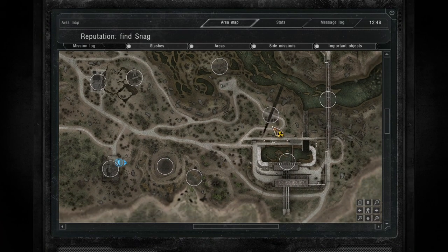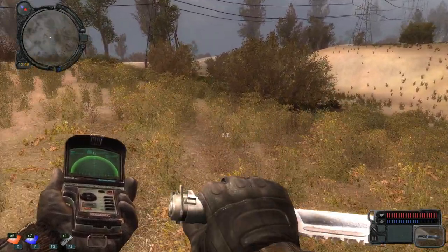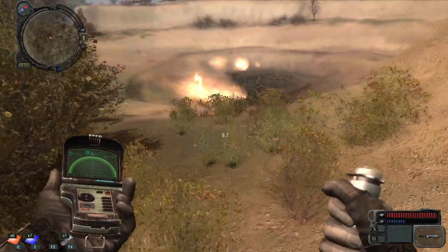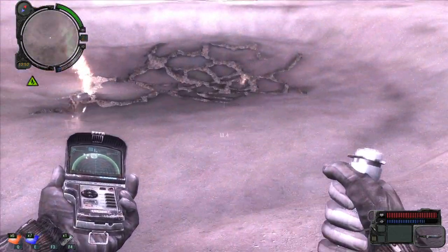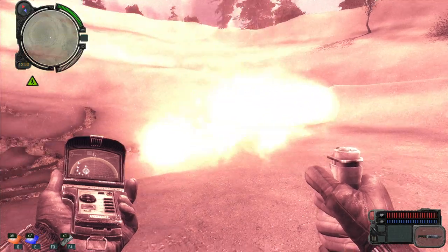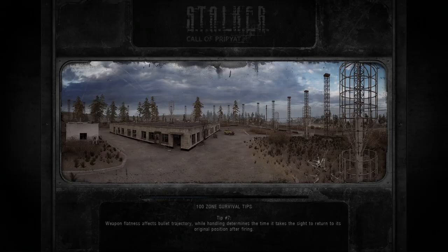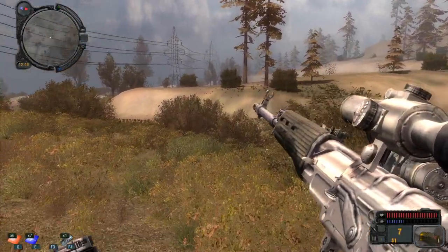Right now we're going to the circus anomaly, then the scar anomaly, and waste processing station — that's every area explored. You've had a chance to see how I go on my artifact run and it's very lucrative — the best way to earn money.